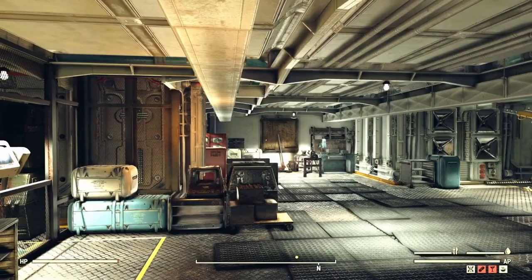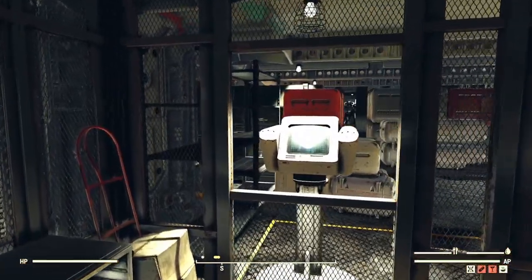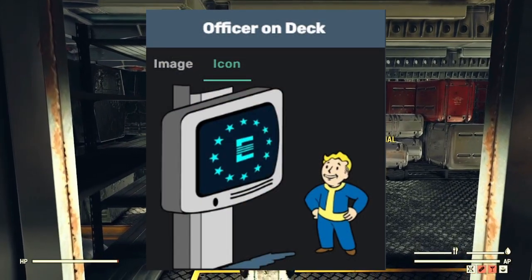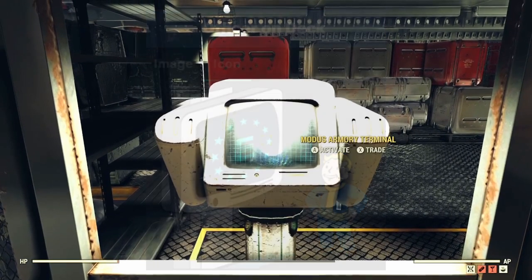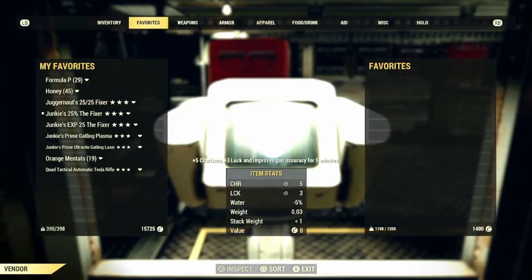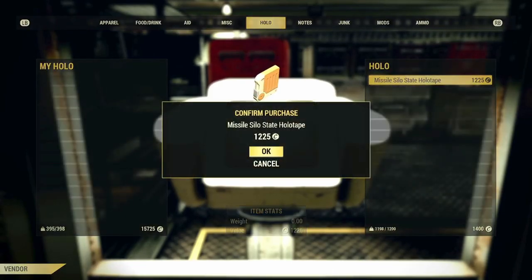I will mention that if you missed it during your progression of the Enclave questline, you are given a Missile Silo State Holotape during the Officer on Deck quest, so make sure to check your holotape section in your Pip-Boy. However, if you've misplaced it, dropped it, or put it away, you can always purchase another one from the Modus Armory under the holotape section of his inventory.